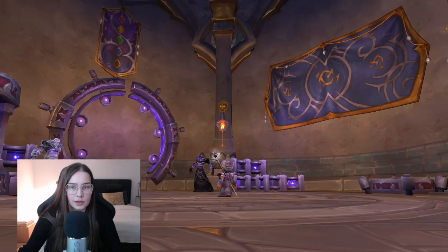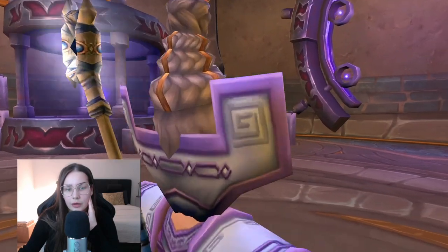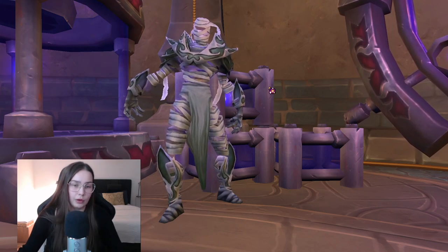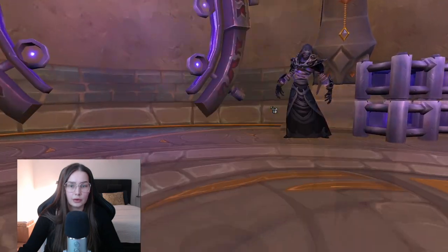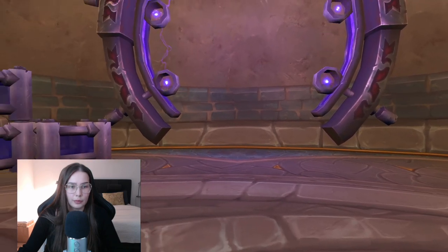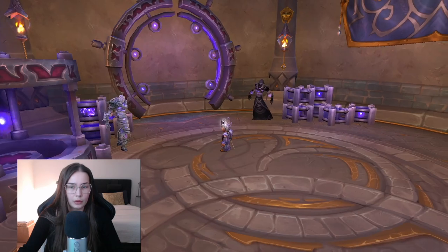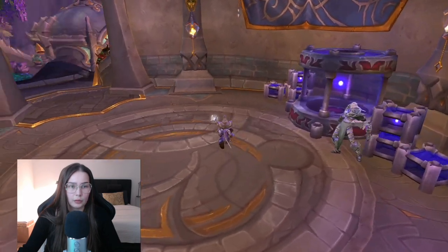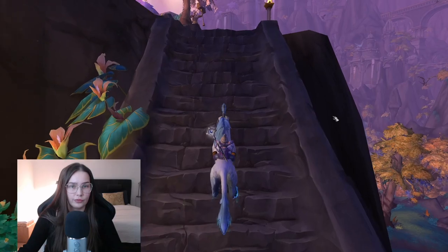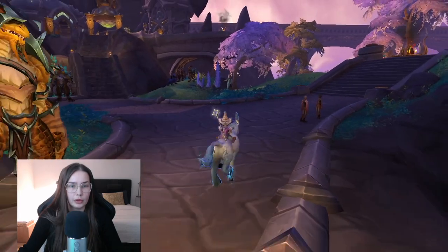Look, here are the Ethereals — the transmoggers. I think these are some of my favorite races in World of Warcraft, and I really wish they would make them playable. They are so nice, and so spooky in some way. I loved them already when they added them in The Burning Crusade, way way back. They have some locked up energy. Almost you have to walk around like this to find every spot in this capital — it's just so big. And now we're entering the Bronze Enclave.